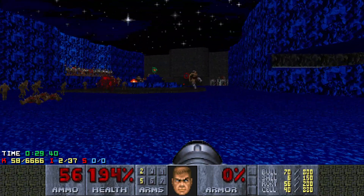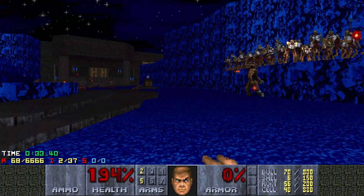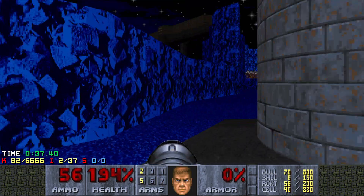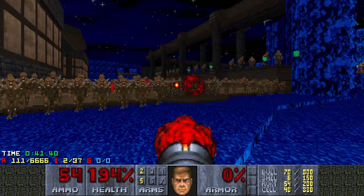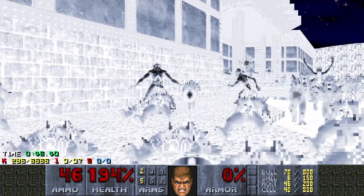Just at the beginning, I have to do this without shooting, so that the imps don't start too close to the wall and I'll actually be able to reach the invuln. This beginning section is brutal — there are specters in front of that rocket launcher, so you just kind of have to dance around and hope the cybers don't kill you.